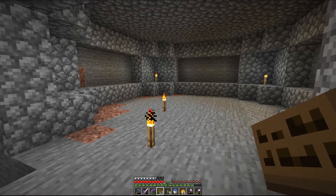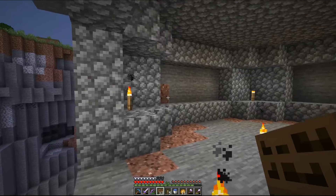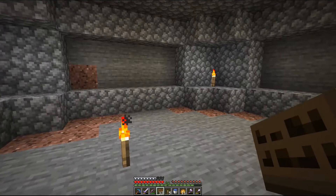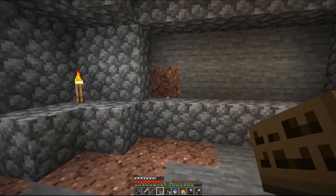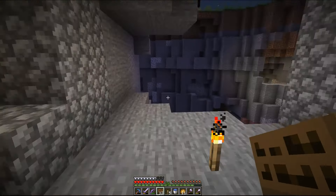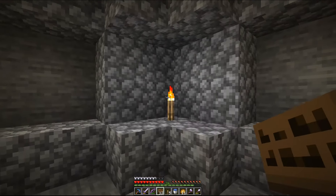Alrighty, now I've mined out a little area, and for you guys that have been watching since the start, I've actually modelled this off an area in the very first Jay's Kingdom episodes where I stored all my villagers and had a little bit of a farm. This is actually exactly mocked up how some natural generation was done in the caves there. Obviously it wasn't cobblestone, it was just stone and everything else, but same exact shape.